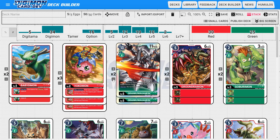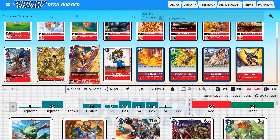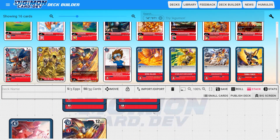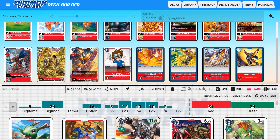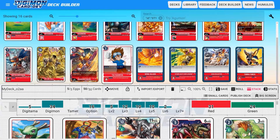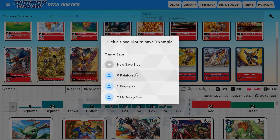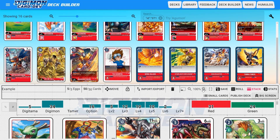We can edit it and change things out if we so choose. Let's say we don't want Grand Kuwagamon but instead we want to get a nice WarGreymon in here — there we go, now we've added WarGreymon. You can edit the deck as much as you like, and whenever you're ready just hit that Save button. I already have two save slots, but we'll click on New Save Slot, change the name over here on the left to 'Example,' and hit Save. Now we have a deck. You're free to start from scratch and make the deck however you want.